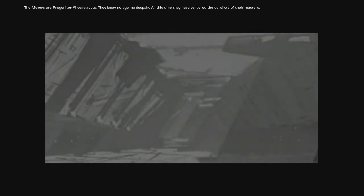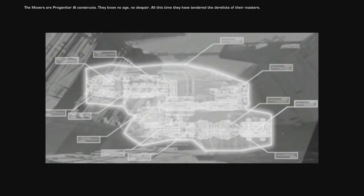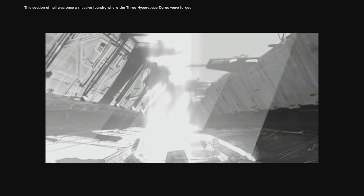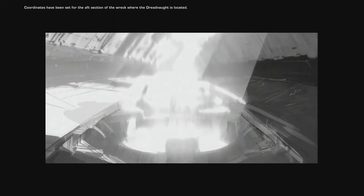The Movers are progenitor AI constructs. They know no age, no despair. All this time they have tendered the derelicts of their masters. From their memory banks we have learned that the progenitors were not indigenous to our galaxy. This section of the hall was once a massive foundry where the three hyperspace cores were forged. Coordinates have been set for the aft section of the wreck where the Dreadnaught is located. The prophecy states: he who unites the three will unleash the great maker Sajuq.